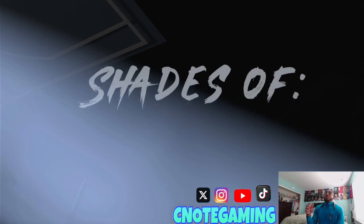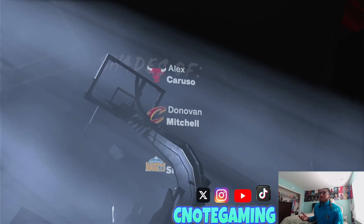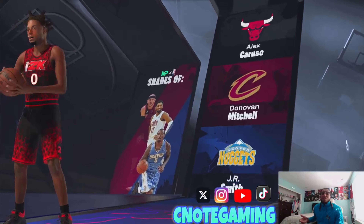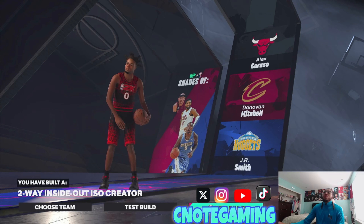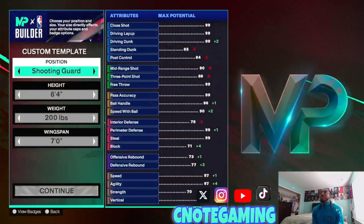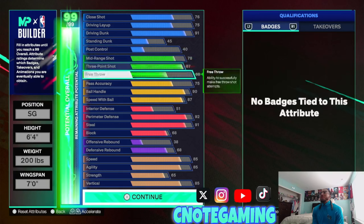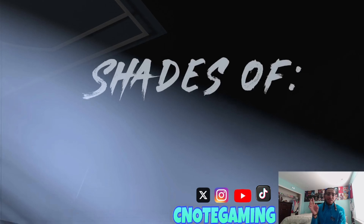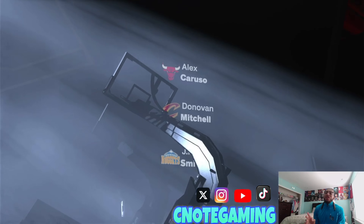That's the build. I went through it quickly — shades of Caruso defense, Donovan Mitchell offensive, and Duncan Robinson offense. All three archetypes can play defense. It came out as a two-way iso and a two-way inside-out iso creator. So yeah, this is what the build looks like one more time — you can go back, slow it down, and pause it. Like I said, if you're still watching in season 1, just don't make the build just yet because the game is going to change in season 2.